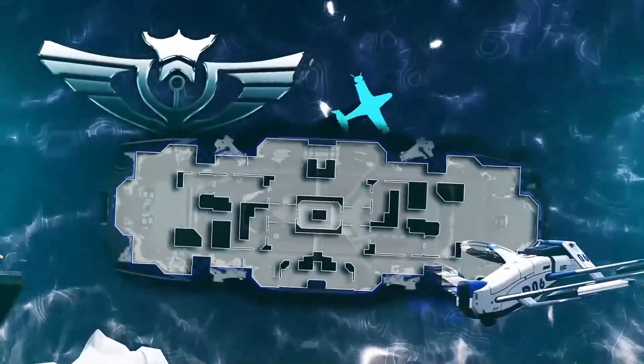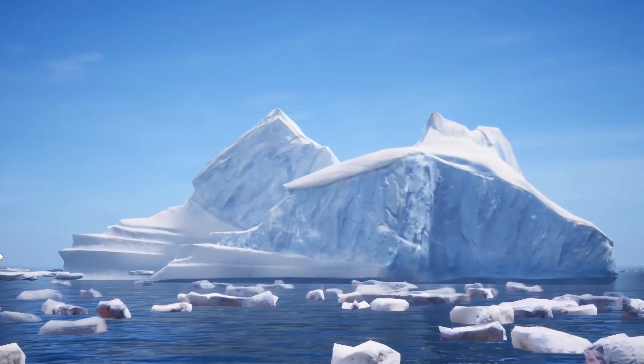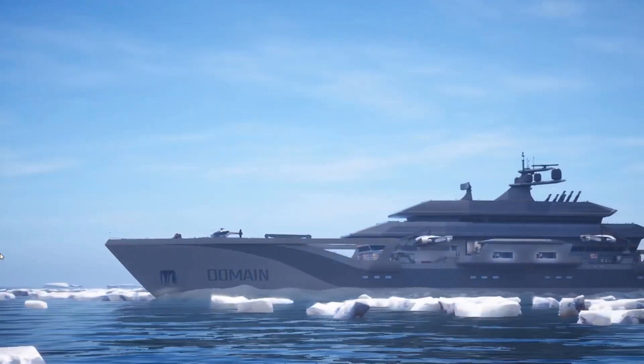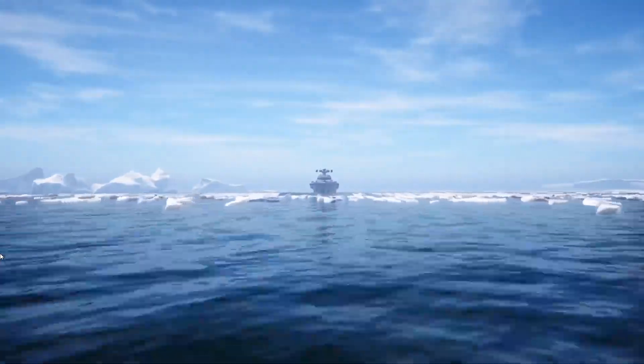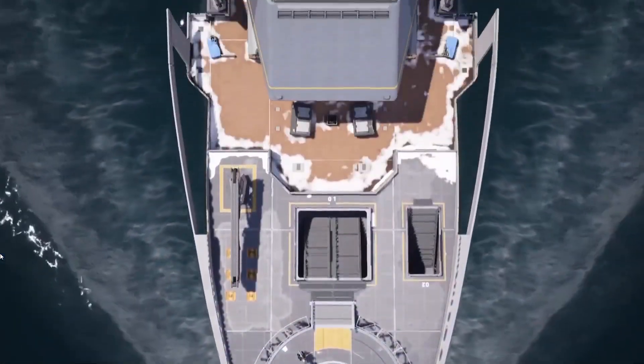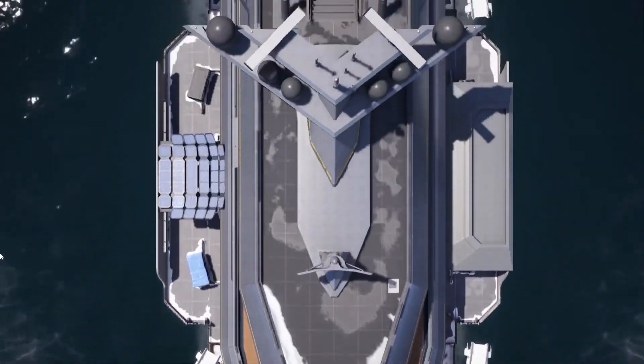We'll start with the new map Glacier — it's a boat in the middle of the ocean and is very close quarters, with a lot of lines of sight, a lot of flanking opportunities and actually a really good map from the play testing I've done. It has a good flow to it, good bomb sights, a lot of zip wires and close quarter combat for players who like flanking and SMGs.